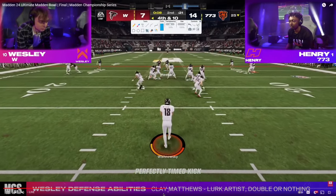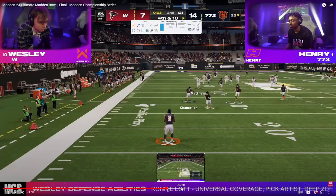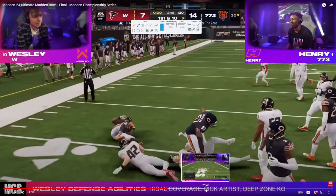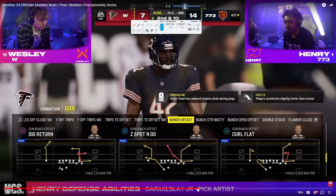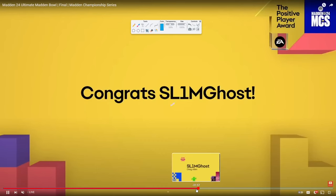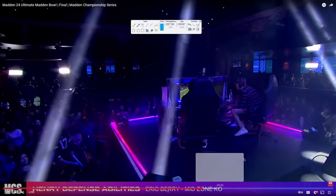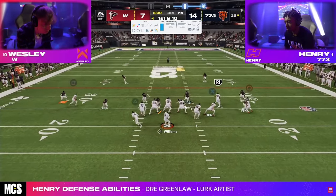Wesley ends up punting the ball — nothing too much to show there. Henry returns it but doesn't get a touchdown. Wesley is going to get ball out of half. This is kind of a must-score situation in my opinion — he needs to go down and get seven. Halftime was actually super helpful for Wesley because the momentum is all on Henry's side.